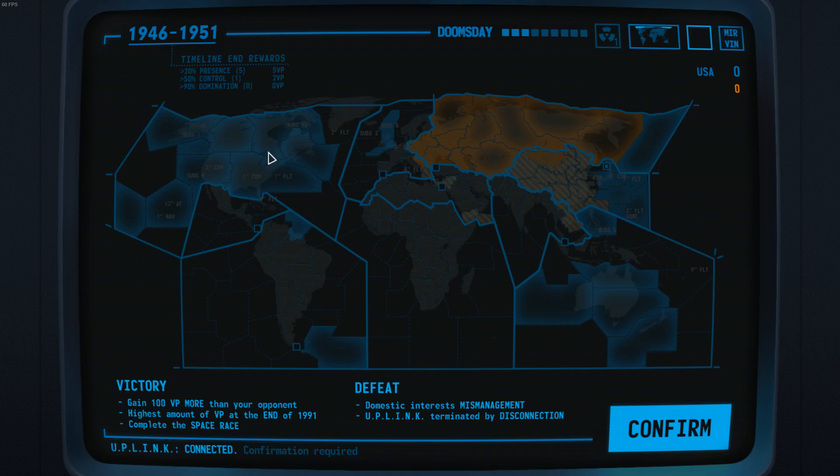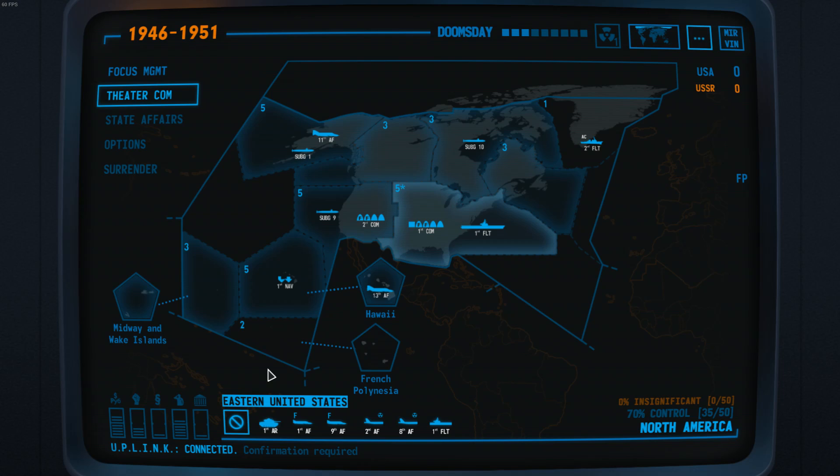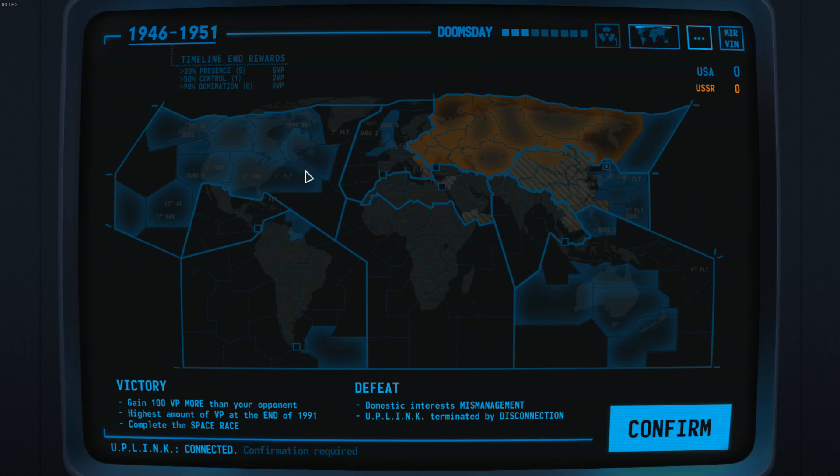The thick outlines define where each theatre is. For example, this right here is the North American theatre, which we could focus on. Each theatre is made up of several zones. North America is our home theatre and is very much influenced and controlled by us. Keeping your home theatre under control is vital to winning the game.